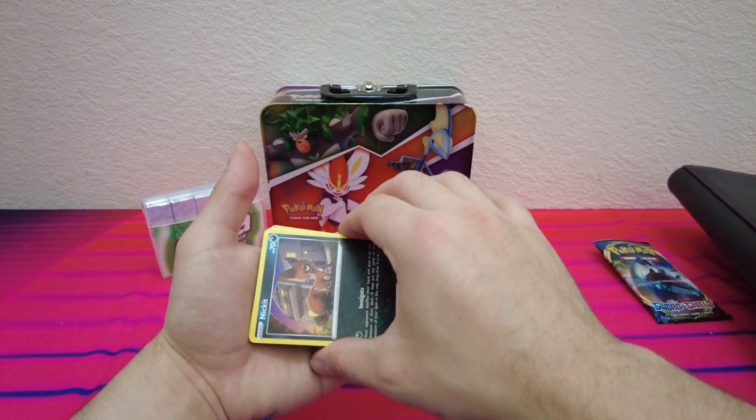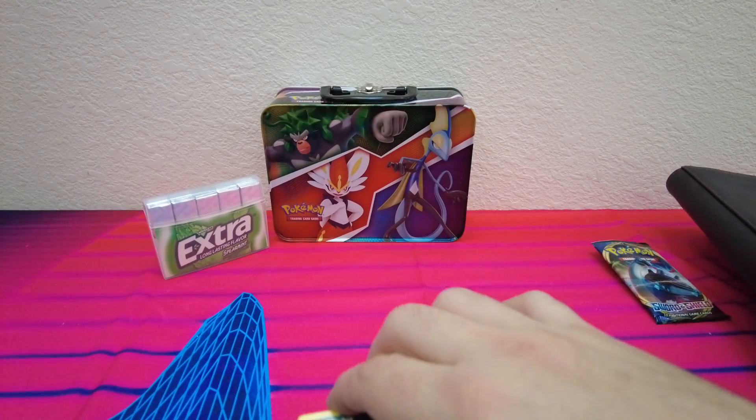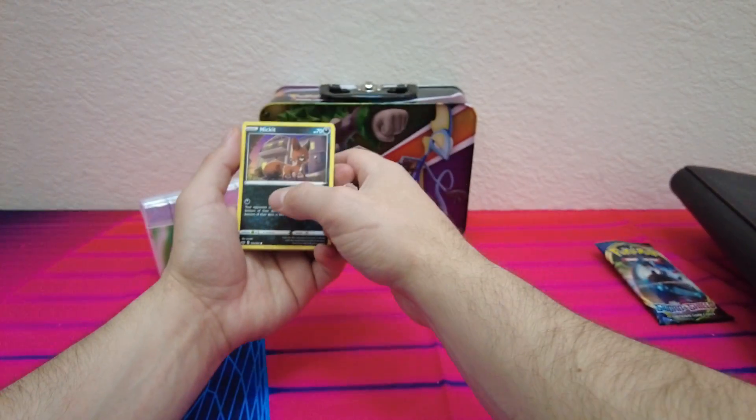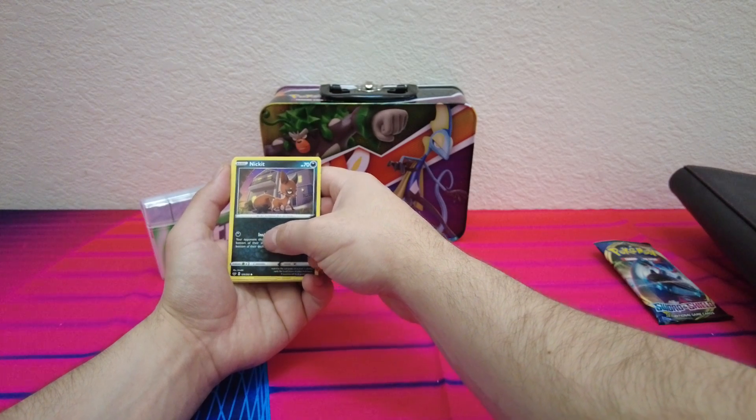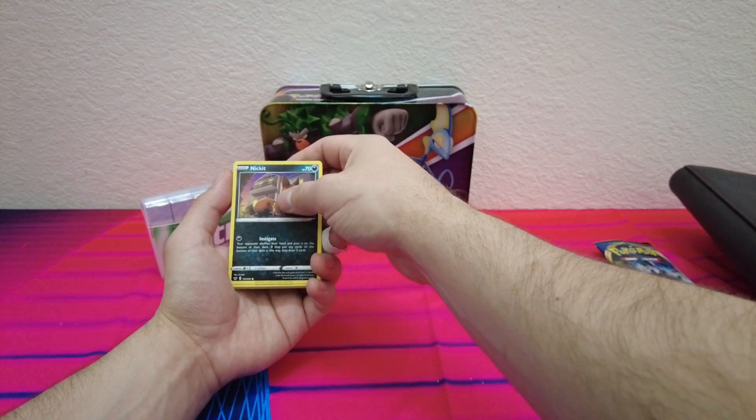I saw a little bit of holo. I saw some holo. I don't know if that was the first holo. I don't know what it was. But let's see what we got. We got a Nickit. Nickit Knight — investigate your opponent, shuffles their hand and puts it on the bottom of their deck. We got a Chinchou. We got a Diglett. We got a Ferrisseed. We got a Goldeen.